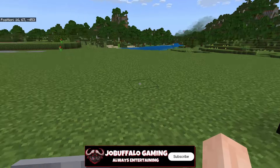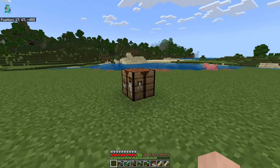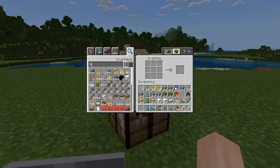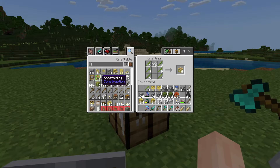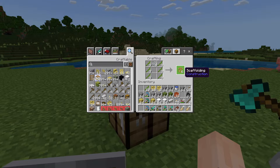I want to introduce a new block to everyone and that block is called scaffolding. I probably use scaffolding the most when I'm playing in a survival world. I find that scaffolding is the best block to use in survival - it allows you to get up and down very simply. To make that block, all you need is bamboo and some string. Put that together and you've got scaffolding.